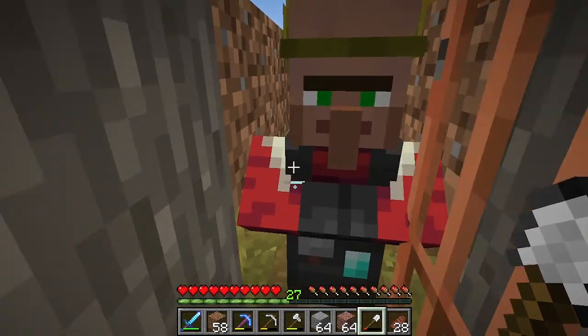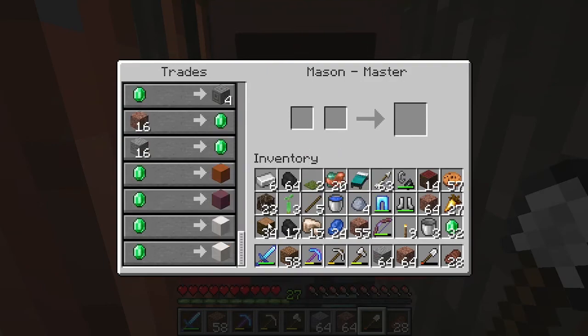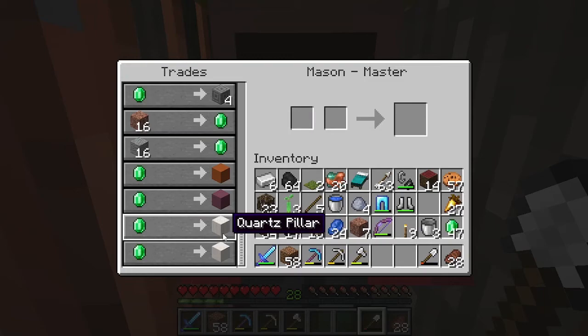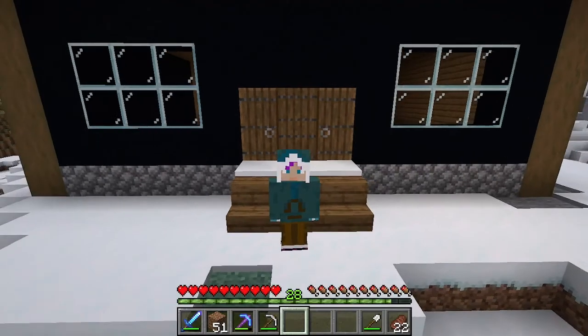Big fan of those trades. I can get rid of all my excess granite and andesite — though I use andesite more often — and he gives me emeralds for them. Not a lot of emeralds, but hey. And then I can get quartz and terracotta, which is awesome!